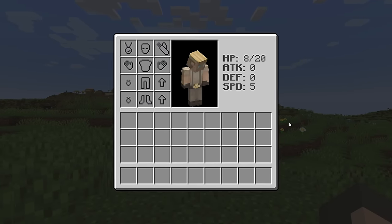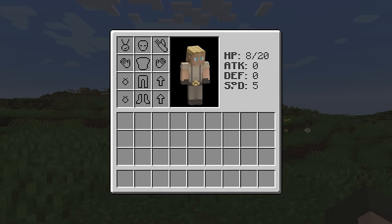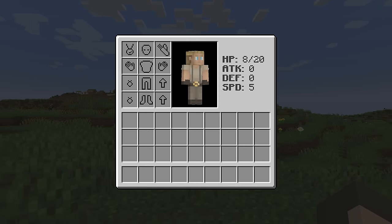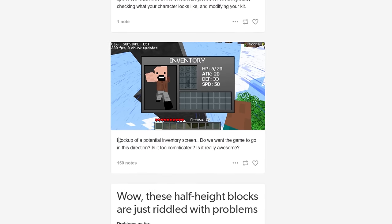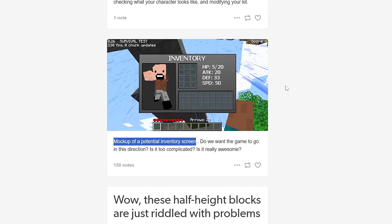This is the inventory that Notch wanted for Minecraft. As you can see, it's quite a bit different. We have eight more equippable slots, an area with stats listed, and no way to craft. I know this because he posted a mock-up of a potential inventory screen on his Tumblr back when he was developing the game.